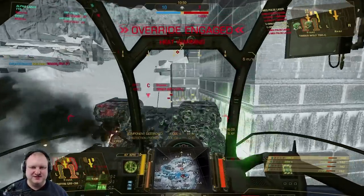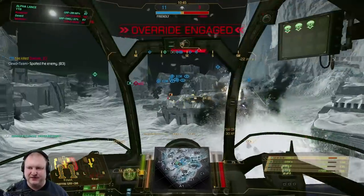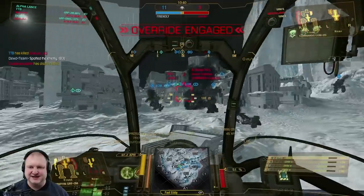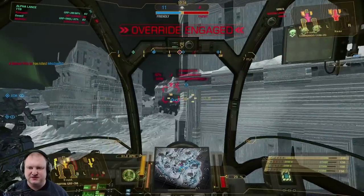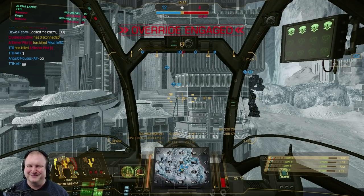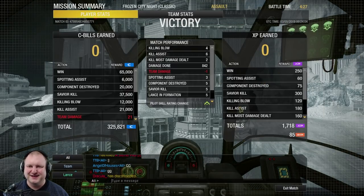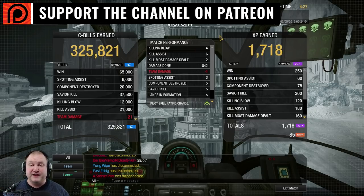There is our last target — a puny tiny Commando all alone in the midst of the enemy team. Jump shot — TTB has killed a Steiner pilot! Beautiful. Nice first round to get started on this thing — we almost went through all our SRM6 ammo. That was a beautiful round: 4 killing blows, 6 assists, 2 kill most damage dealt, 842 damage done, and 5 components taken out.